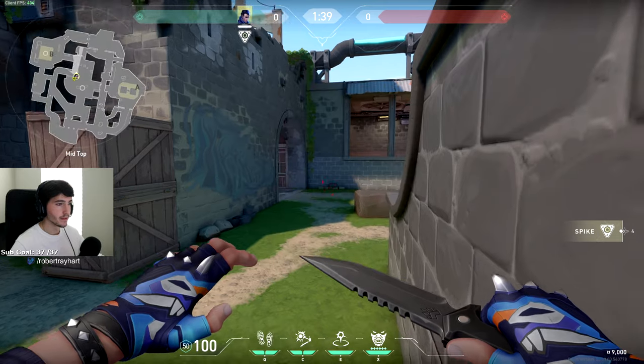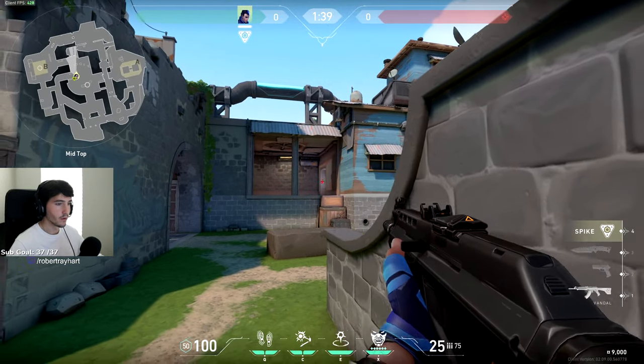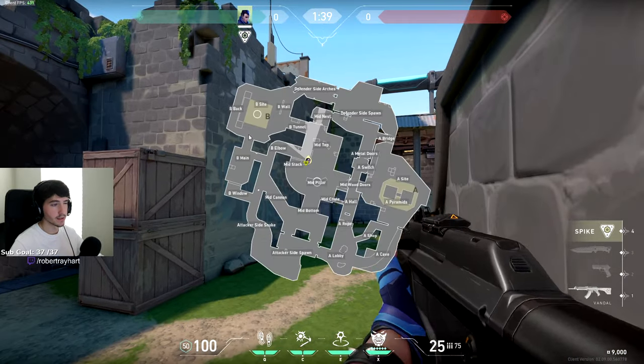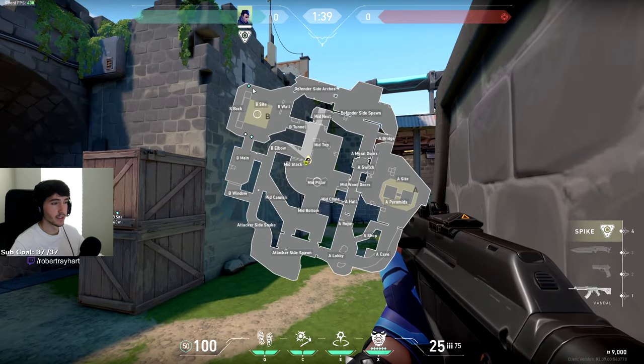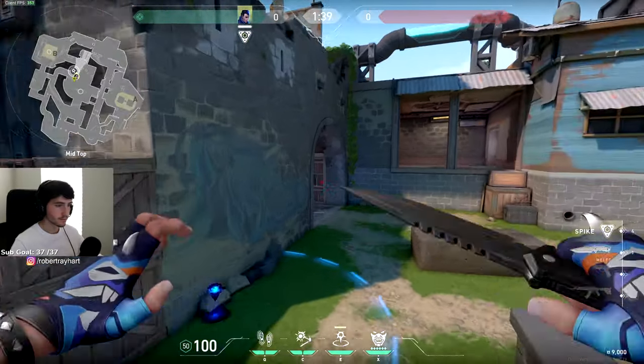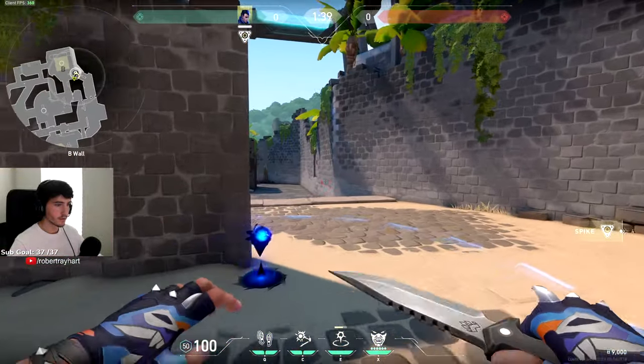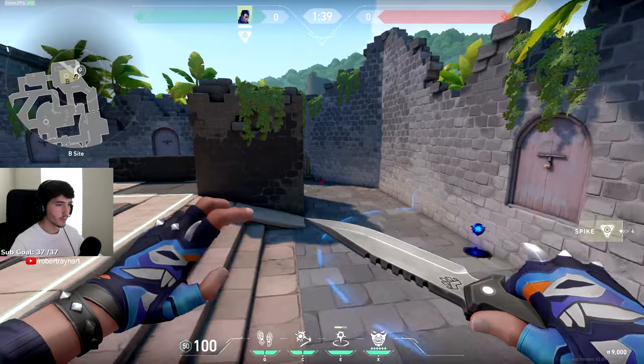Another way to get back site through mid is you want to stay on top of these barrels here. You have to have the site smoked off or somebody covering this window — maybe like the Sage walls off B main. But you still want to get to back site. You could come on top of these barrels and then aim on this first brick poking out of the wall here. It's going to curve and get you all the way back site.